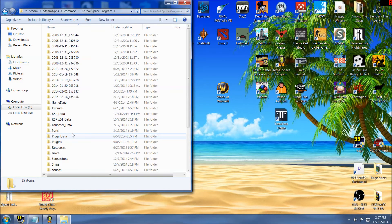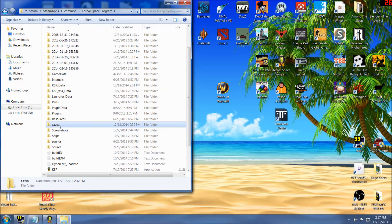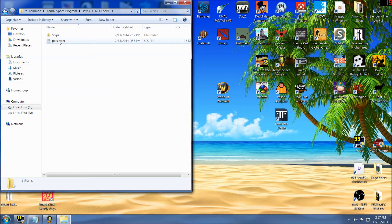There we go. Once you're within the Kerbal Space Program folder, however you just had to get to it, you're just looking for the saves folder — and you're just looking for that folder you just made. For me it's Noel on PC. Whatever you called your new career mode adventure, navigate to there. The file you're looking for is the persistent file. You don't need any weird openers — it simply runs in Notepad, so just double click it.